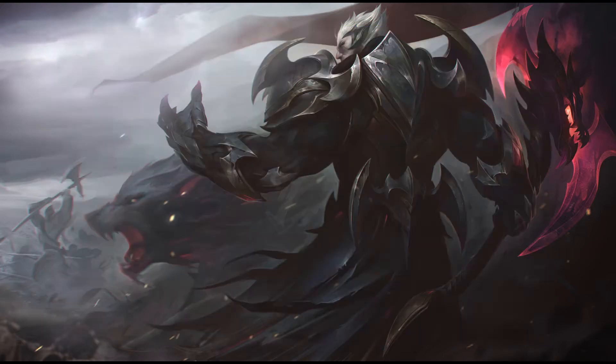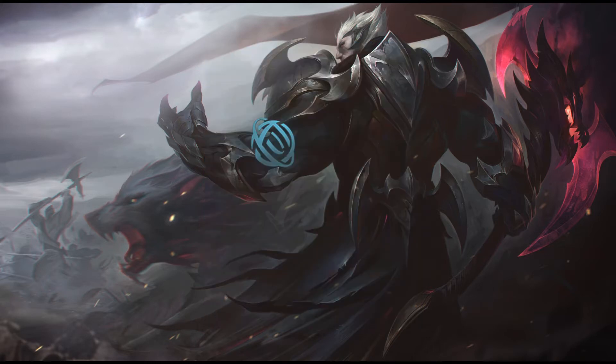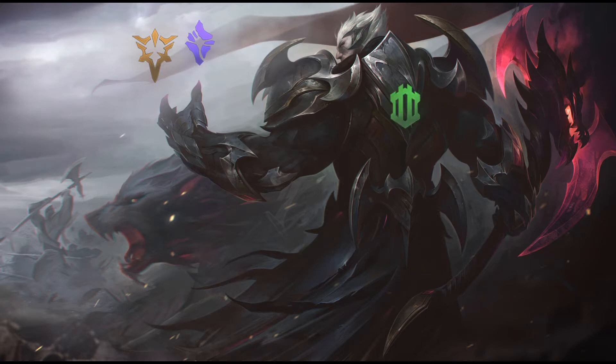This video will cover runes. There is a disclaimer — this is my way of making runes, so if I missed something out, it's because I don't like the tree. The confirmed runes that I run on Darius rotate between Precision, Improved Sustained Attacks, Sorcery, Empowered Abilities, and Resolve, Durability, and Crowd Control.